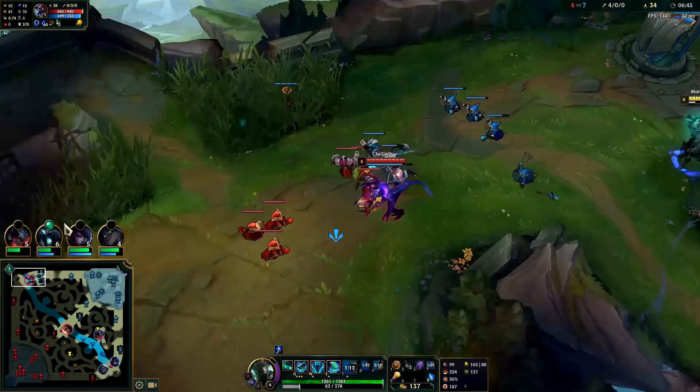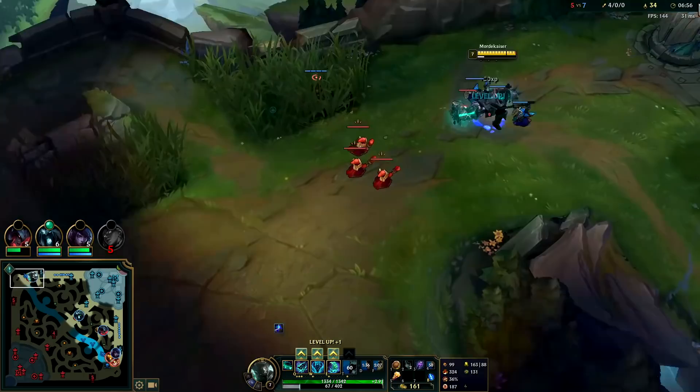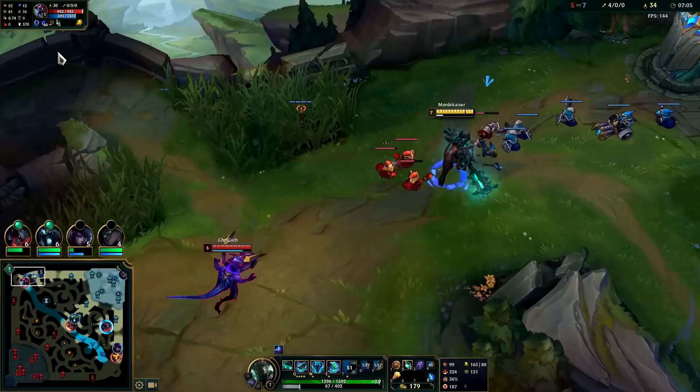Fortunately my wave is pushing to him and he doesn't seem to realize that. I'm going to try to push him off of it if I can — force him to max range farm with Qs. Now his wave is pushing to me temporarily. He's throwing AoE on the wave so it's definitely coming to me.